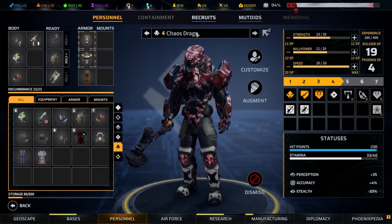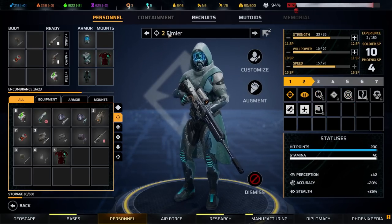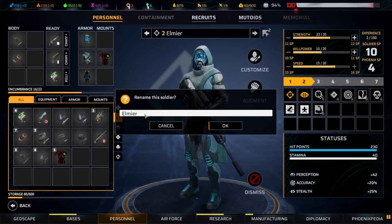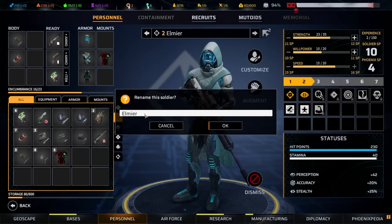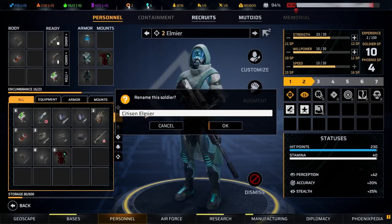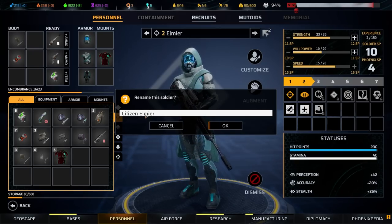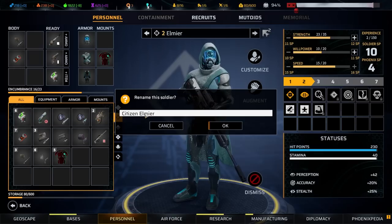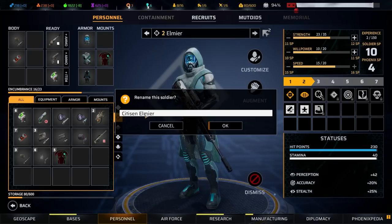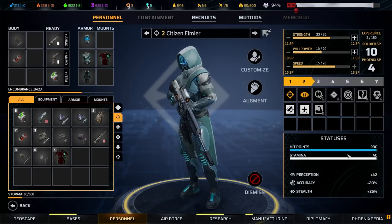Oh wait, we do actually have Chaos Dragon. If you want it to be 'Citizen Elmia,' that's going to be two separate names so I need another name in-game. Malachi, where are you? Citizen Eileen — Elmia. Done and done.